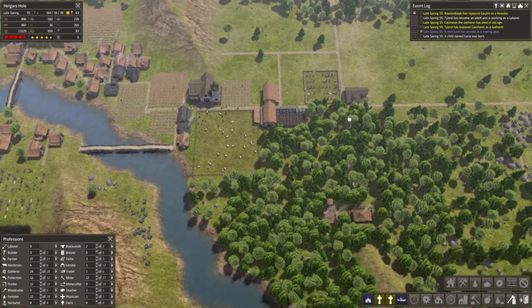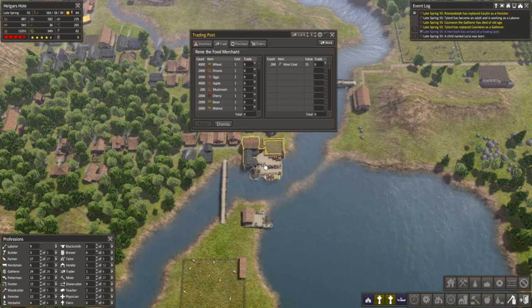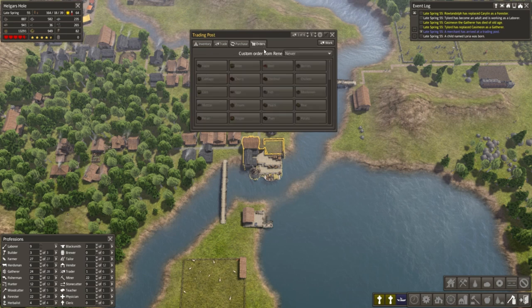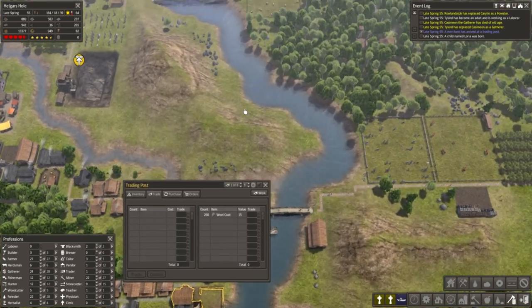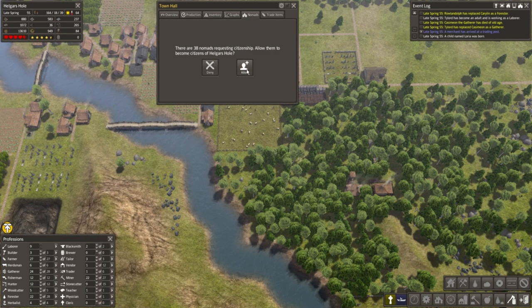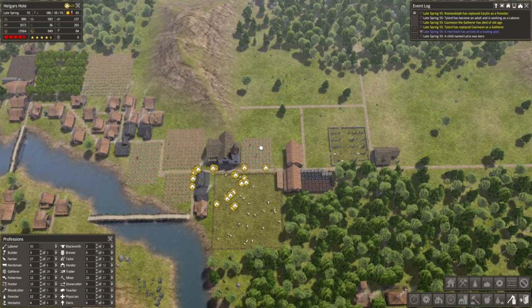A merchant has arrived. We also have nomads. Okay, so we've got a couple things to deal with right now. We've got somebody who's here with just a ton of food - we don't need food. Can I order anything? You're just purely food, so we don't need you right now. Let's also deal with the fact that we have nomads hanging out. We have 38 nomads - we're going to allow them. So that's going to bring us up a little bit, and they're all without homes right now.